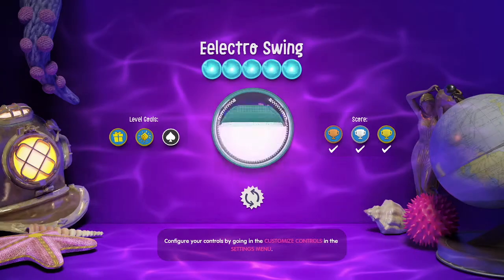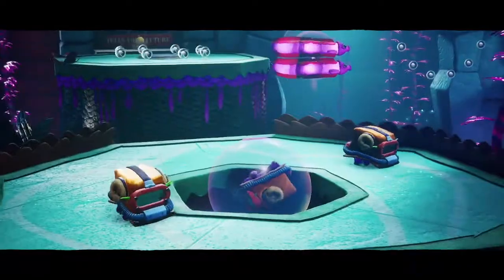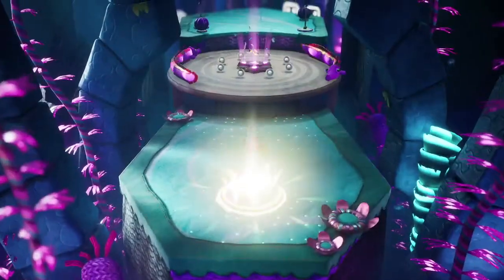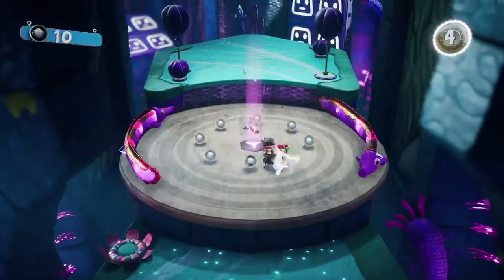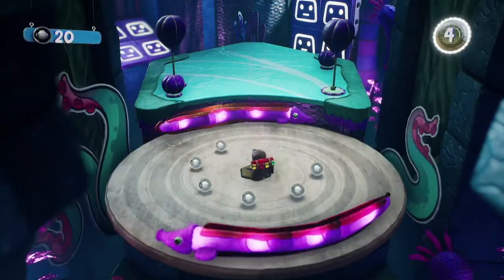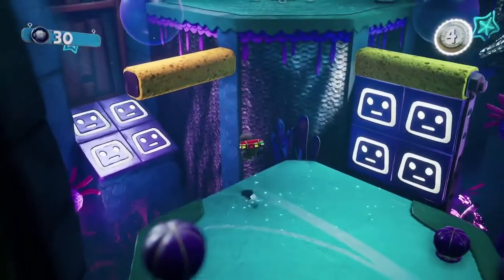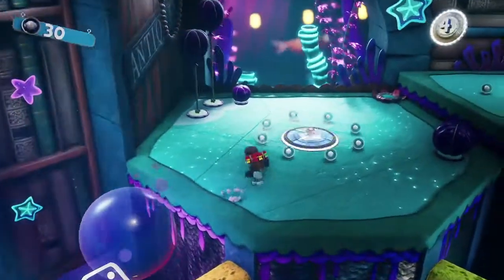These are guides simply for the dreamer orb locations — I will show you how to get them, but I won't be showing you where prize bubbles are or anything like that. This will be a bare bones playthrough, so I'll be trying to do this as quickly as possible. We're going to skip the cutscene here, so please forgive me if I rush through certain things. I'm just trying to get you exactly what you need.